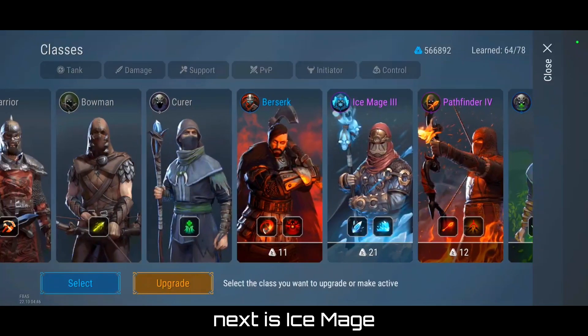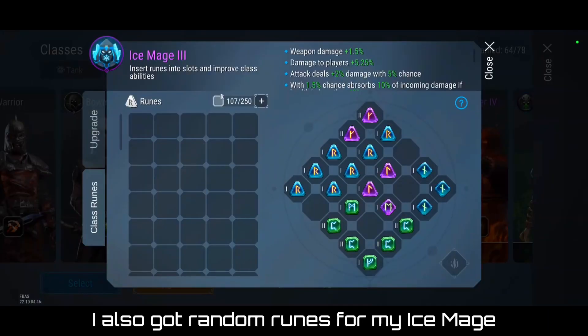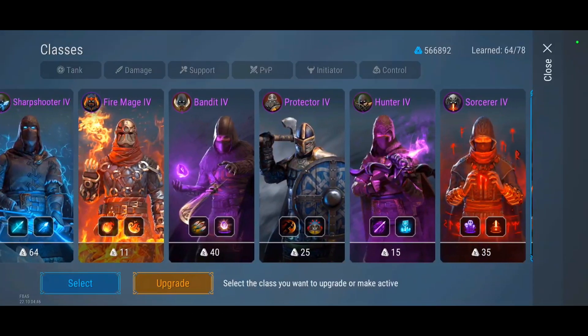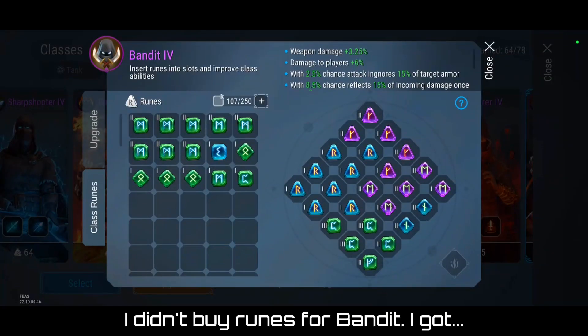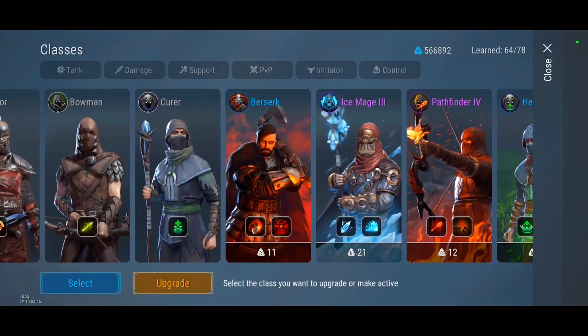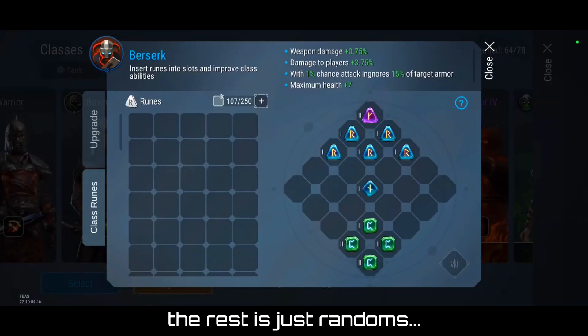Next is Ice Make — I also got random runes for Ice Make. And also Bandit. I didn't buy runes for Bandit either; I got those from random bags as well. The rest is all just random.